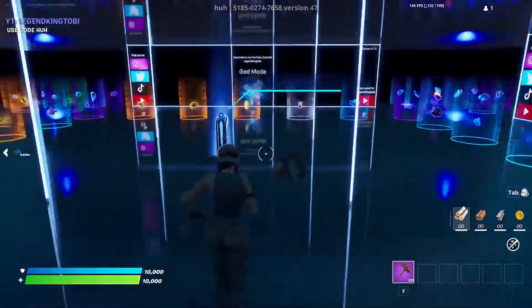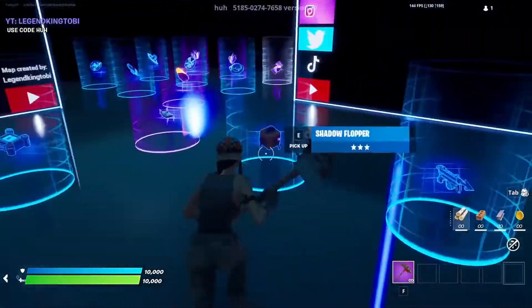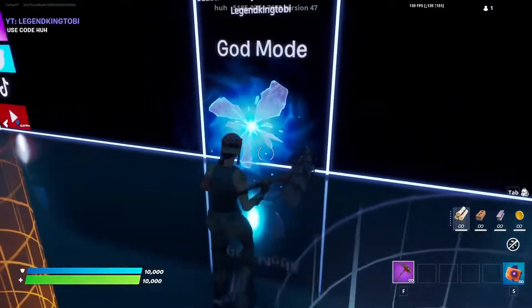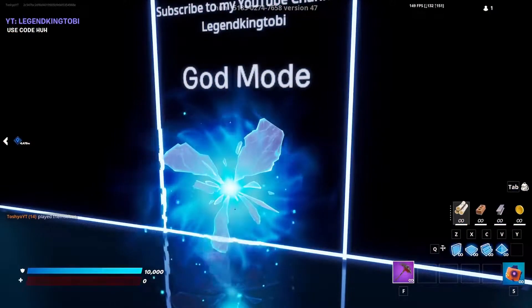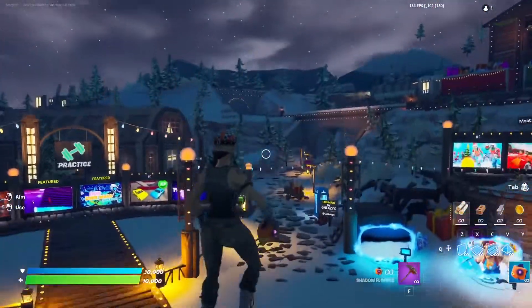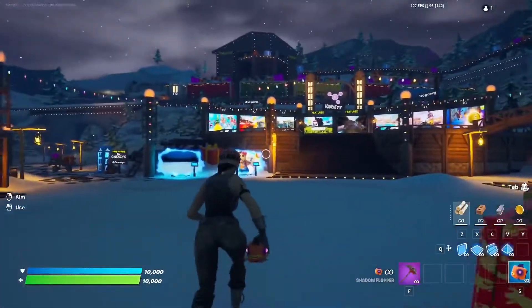Once you enter the first island it will automatically start the game. Wait for the game to start, then go over here and pick up the Shadow Flopper — it will be right here in the blue area. Once you have the Shadow Flopper in your inventory, enter the god mode rift. Don't worry, you're going to die, but you will actually respawn in the hub. As you guys can see, we are currently respawning and we are now back in the Creative hub. We should now be able to fly because we've given ourselves god mode in Fortnite Creative.